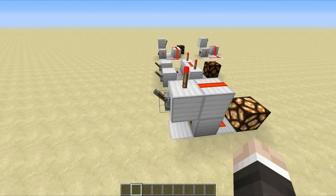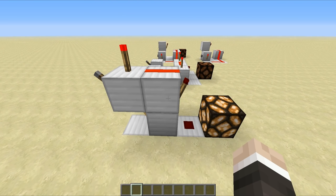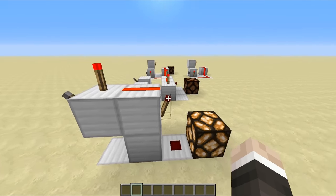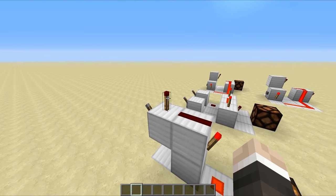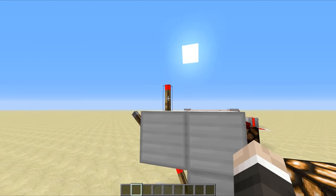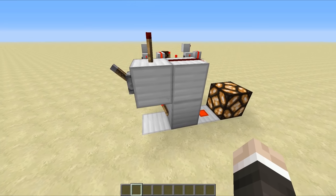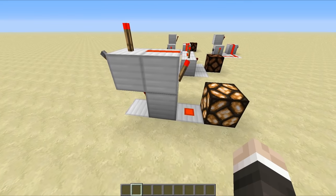Next up, we have got this toggleable redstone clock. We can turn it off by turning on the lever, and we can turn the clock on by turning off the lever. It's relatively fast, because of course we don't have repeaters to work with here, so this is a three torch redstone clock, meaning that we have a three tick redstone clock. The cycle runs like this: this redstone torch unpowers this torch, which then unpowers this redstone, which powers this torch, which then unpowers the redstone torch. It's all one wide and very self explanatory, so you should be able to build this one just fine.